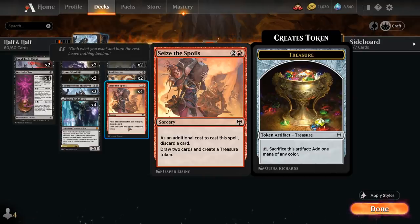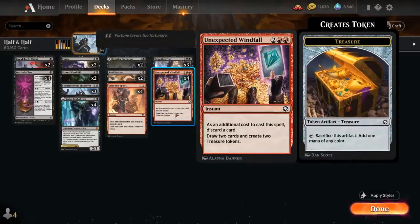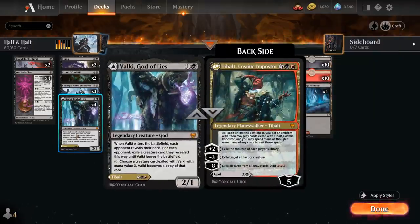We also have Unexpected Windfall from Forgotten Realms — four mana, discard a card, draw two, and make two treasure tokens at instant speed. Unexpected Windfall in particular is great for ramping into a turn five Tybalt, Cosmic Impostor — the backside of Valki, God of Lies — which gives us a five-loyalty Planeswalker providing a ton of card advantage and removal with the minus three.